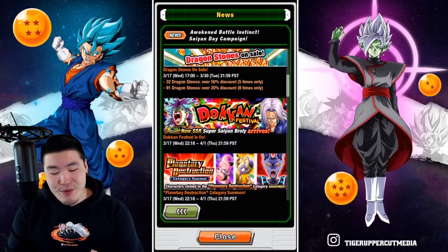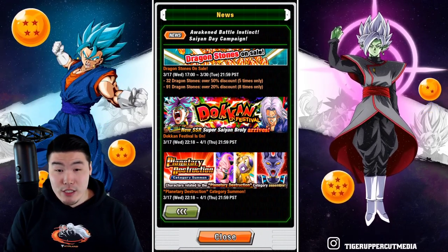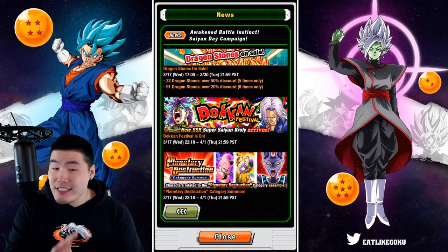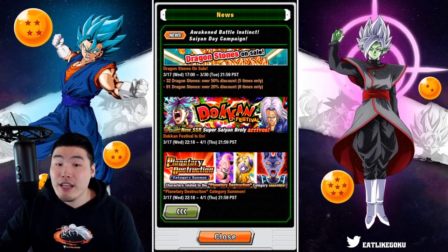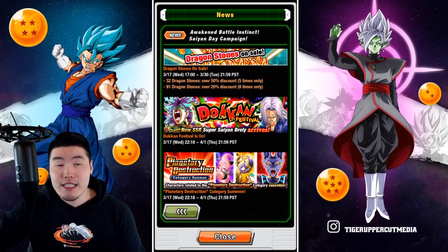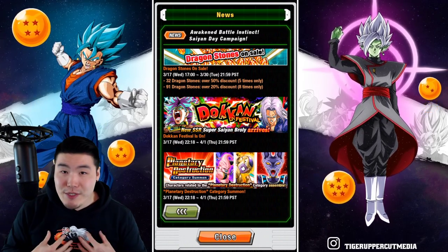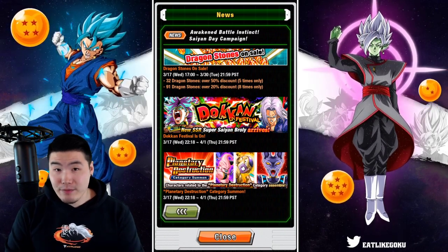We have the new Broly banner, along with the Super Saiyan Trunks, which is dropping at 10:18. So it says 10:18 — that's Pacific Standard Time, which means that's going to be 11:18 Pacific Daylight Time. And for people who are in my time zone, Eastern Daylight Time, it's going to be 2:18 a.m.